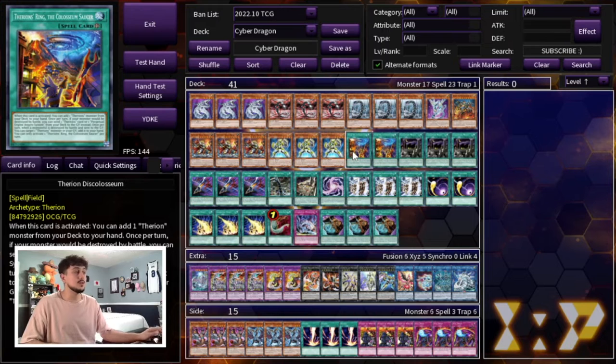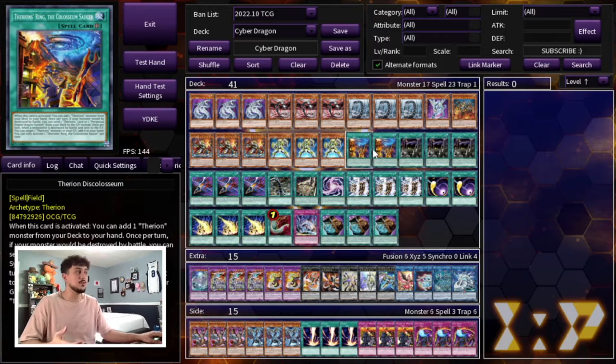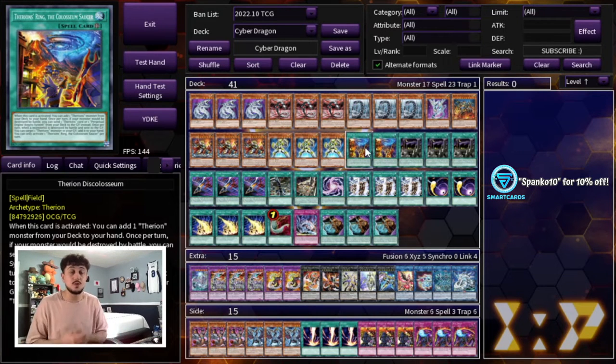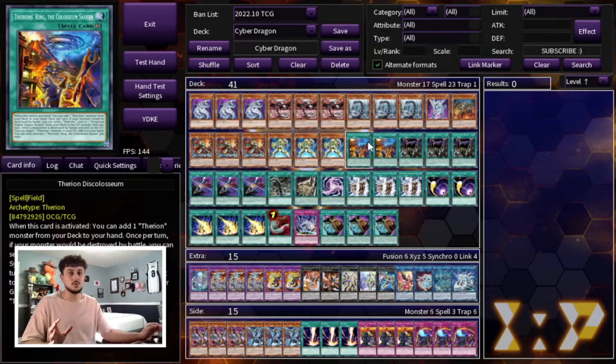We are playing two Therion Discoliseum. This card gets you into Regulus. You can argue the ratios — three Discoliseum and two Regulus is an option — but I personally like three Regulus and two Coliseum because I'd rather see the monster. With Cosmic Cyclones in the main deck, and Fissure and Macro Cosmos back at three post-banlist, the Coliseum is more susceptible to back row removal now. That's why I like three Regulus, though there are arguments for the reverse ratio.